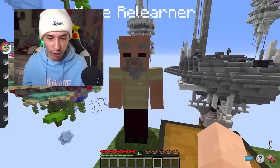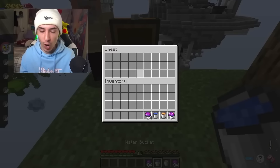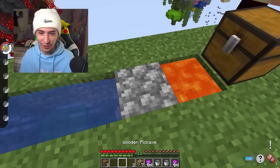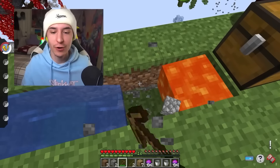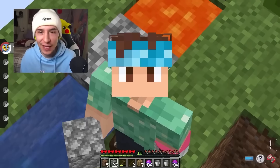We got the Move Learner right here, but more importantly we got a chest — a Lava Bucket, Water Bucket, and some Master Balls. And there we go, we got the Cobblestone Generator built. This is actually the first Cobblestone Generator I've ever built, so I'm really proud. We got 22 Cobblestone now, I think that's enough.